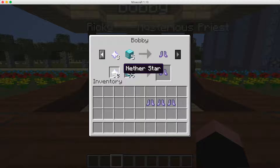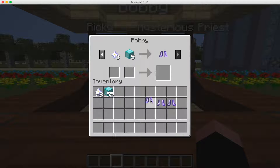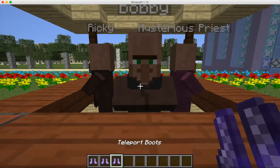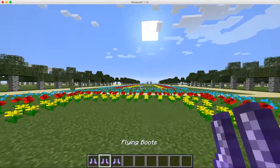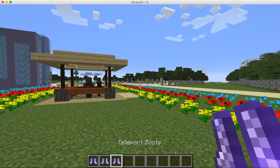We're going to buy the three boots and put them in our inventory. We have the double jump boots, the flying boots, and the teleport boots. Let's review the first one — we're going to go to survival mode for this, since it makes more sense.